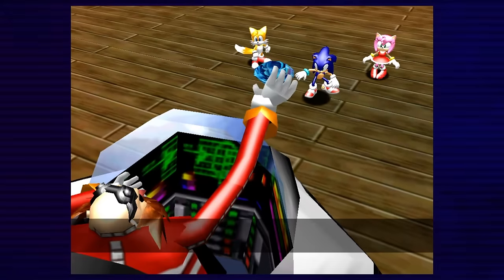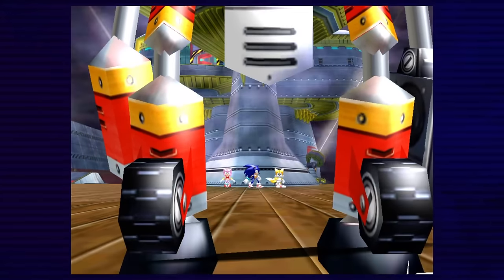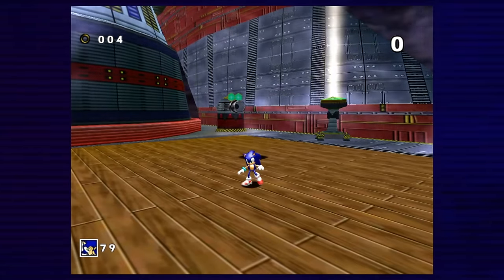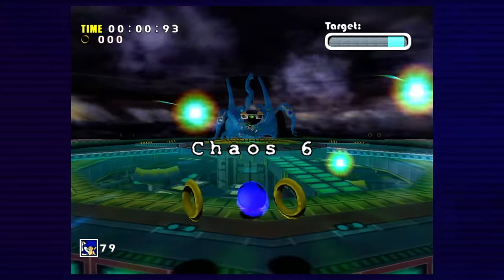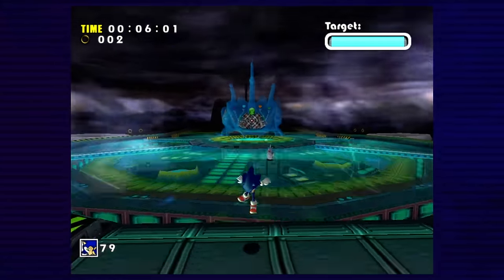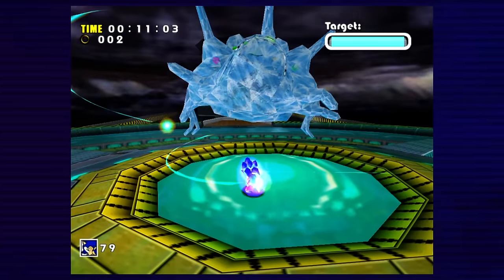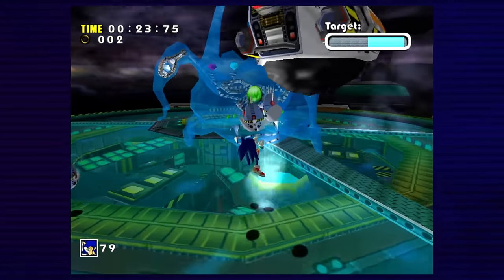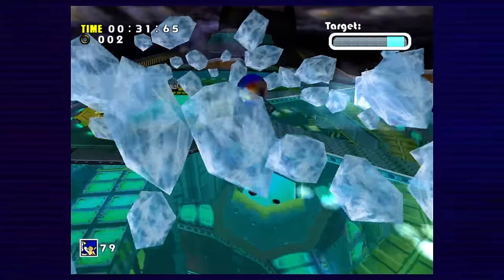We make our way to the bridge to see Eggman pulling a Chaos Emerald from a Flicky — where was the Flicky keeping that thing? Eggman sticks E-102 Gamma on us. This game is flawless. It's time for Chaos 6. It's a good thing Eggman's here, because this fight would be literally impossible without him dropping ice things. Homing attacking the first one and backing up causes Chaos 6 to freeze himself. The Lightspeed Attack doubles the damage, meaning only two hits are needed. The hardest part is just throwing another robot into Chaos, and even that isn't hard. After charging another light attack, Chaos 6 is defeated.